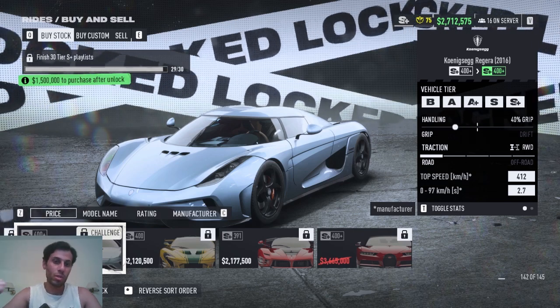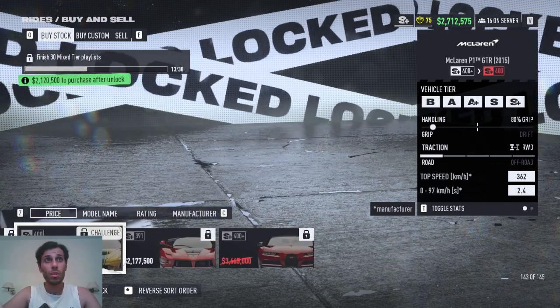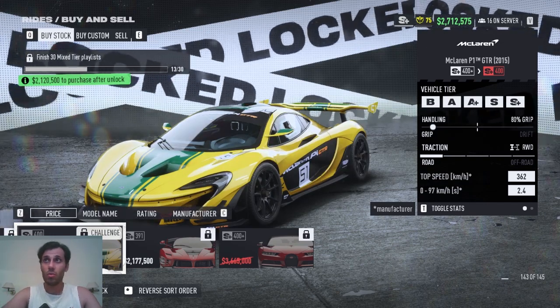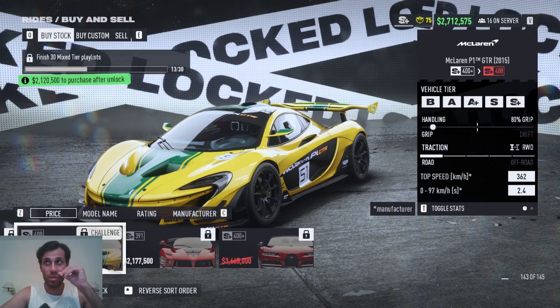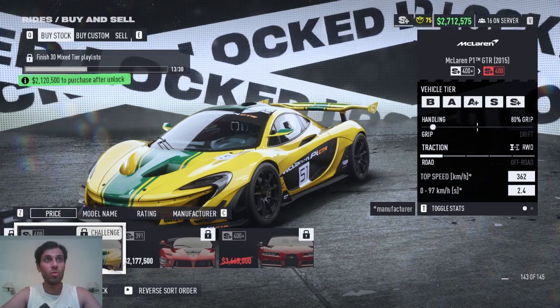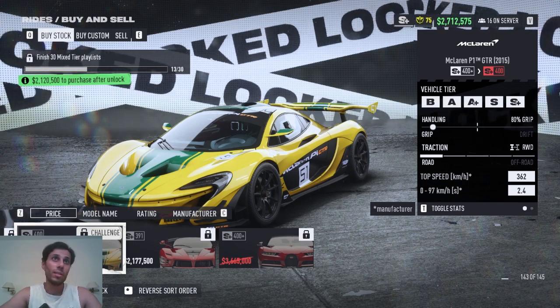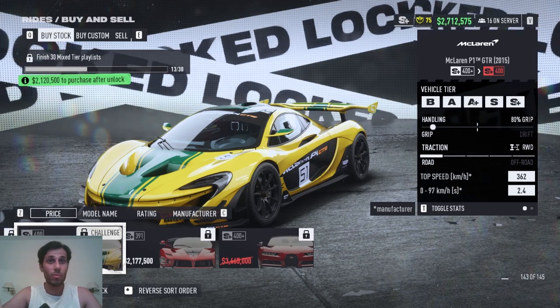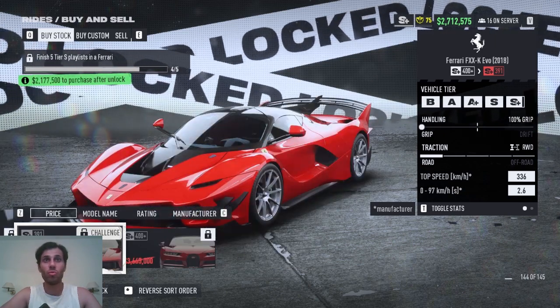The McLaren P1 GTR is the race version and looks a lot stronger than other McLarens. To open it, finish 30 mixed tier playlists. It has a high price, but that's what you need to do.